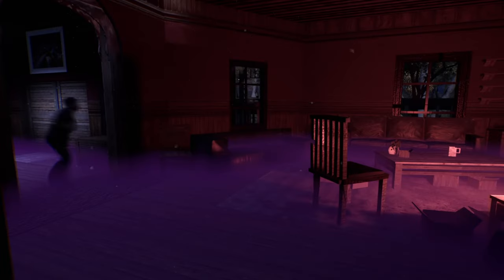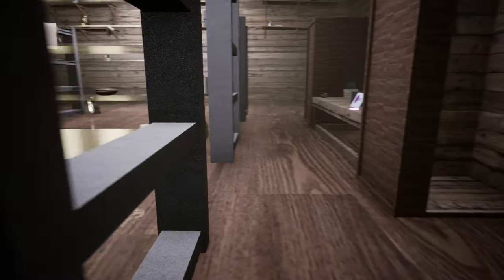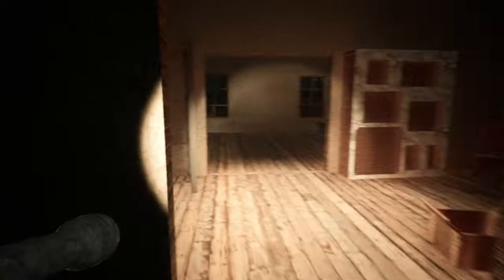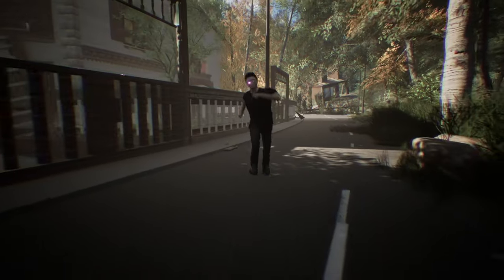Maybe you're thinking: what happens if he spots you during his idle tasks? Well, that depends more on what you're doing rather than what he's doing. What does he care if he sees you at the gas station getting some snacks or visiting the neighbors? But if you're doing something suspicious like standing outside his house, he might not find that acceptable. It's up to you to find out.